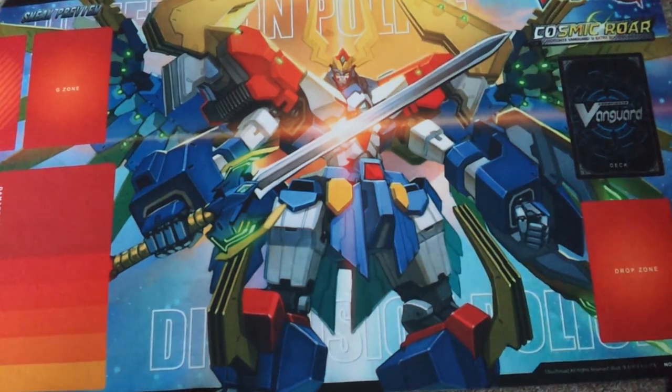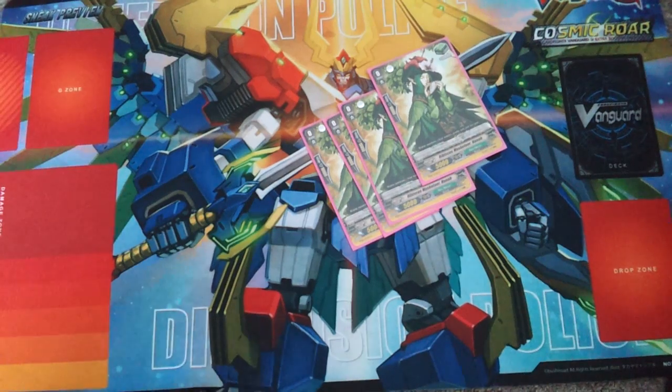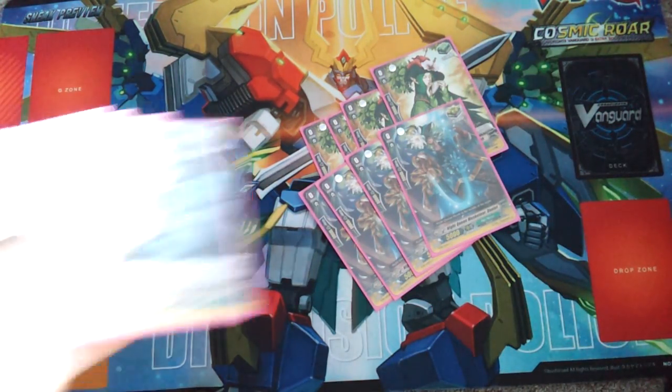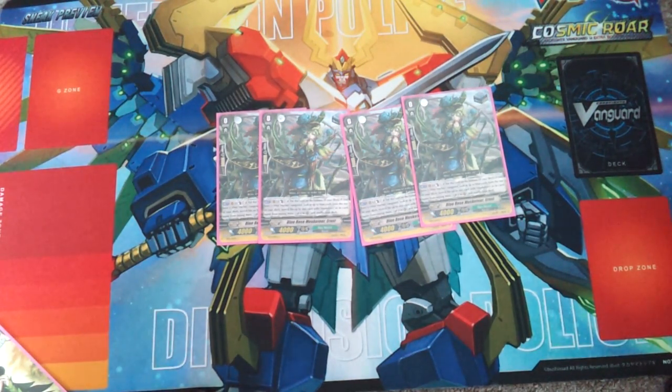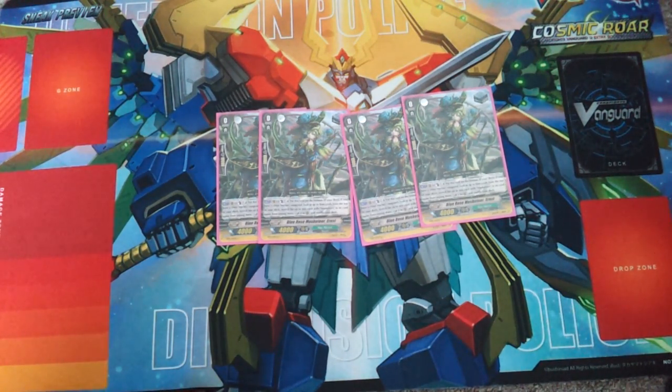My trigger lineup is 4 heals, 8 criticals, and 4 stands. I'm not playing any draws in my deck. Why? Because with the amount of cloning and the plus that I get from Sylvia, I feel I don't need draw triggers. I'd rather maximize what this deck does best — cloning and getting power from the clones with the stride units. The stride units are an excellent way to filter my zones, but more importantly I love deck thinning. I take out the non-triggers so that later in the game, as it prolongs, I'll be seeing more triggers because my deck will be filled with fewer non-triggers.